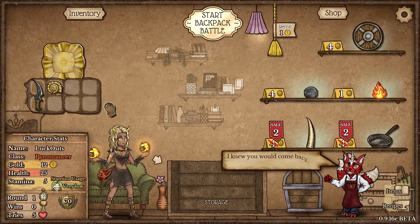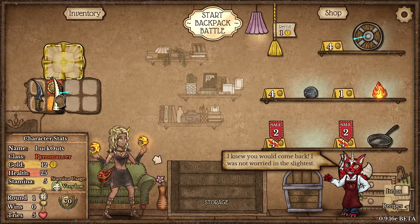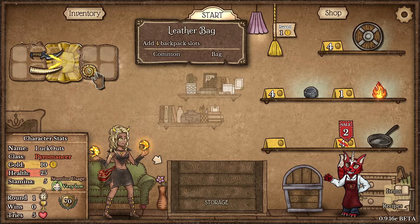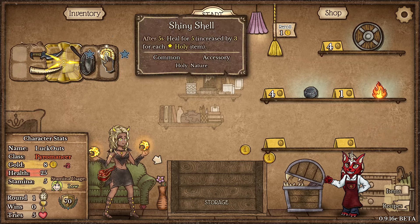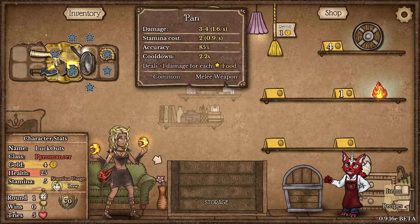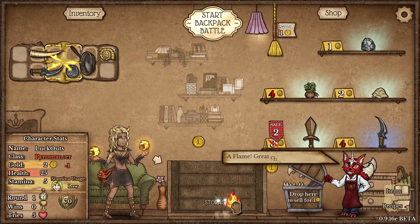Let's jump into some ranked games with the pyromancer and see just what I can do today. I'm going to be offering up a crazy amount of items in our offering bowl — that is for sure. I'm also going to be offering up this whetstone, so that's a lot of DPS.